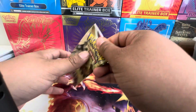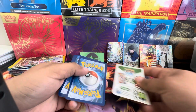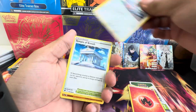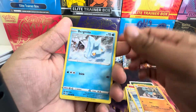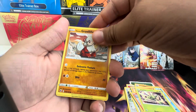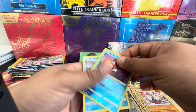This little random Astral Radiance pack is nice to see. Fire, Bisharp, Temple of Sinnoh, Cranidos, Bravomite, Cyndaquil, Scyther, Growlithe, Radiant Greninja, and the regular Mamoswine.